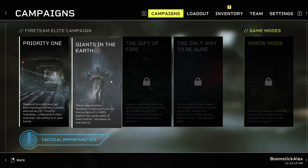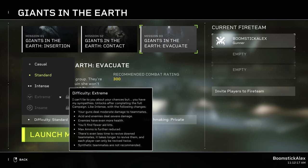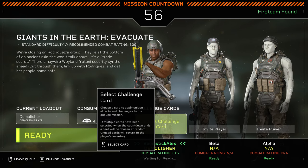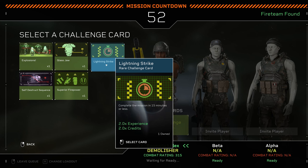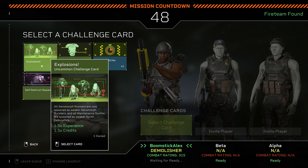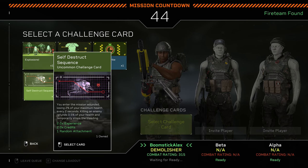There are many different difficulty levels which can really boost the overall threat, and challenge cards that you or your teammates can apply, which add various modifiers to matches for the chance at greater experience or currency rewards. Some of these might force you to use pistols only, add more hazard to Xenomorph types, or boost headshot damage while reducing it everywhere else, among many other challenge cards you can acquire.